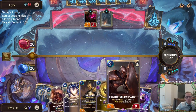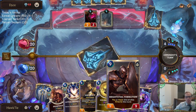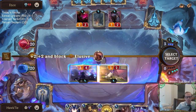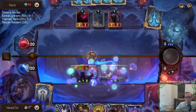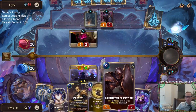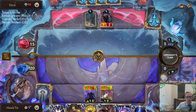It could be Jarvan the Third instead of Brightsteel Formation. When you play Demacia mirrors, Brightsteel Formation wins the Demacia mirror. Maybe this card will win this one if we can slow the opponent down enough. It's not bad because we draw it — it's bad because it costs nine mana, and usually the game is decided before turn nine.